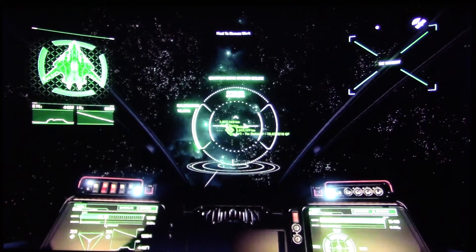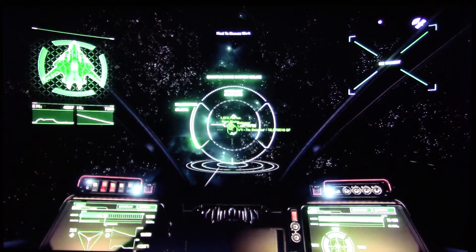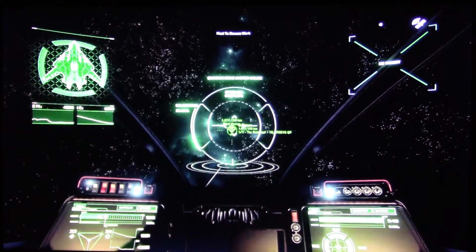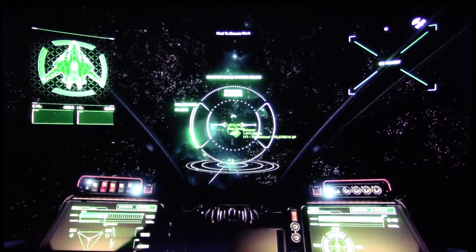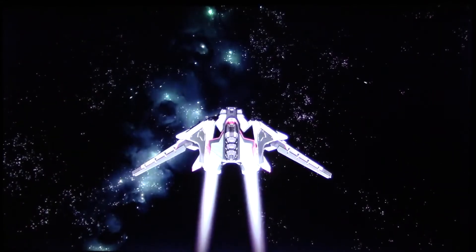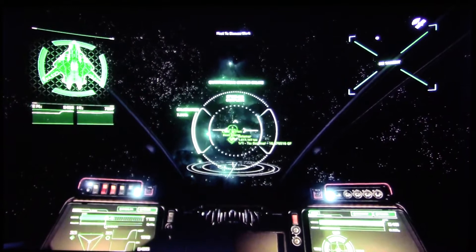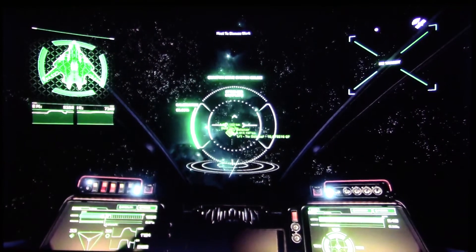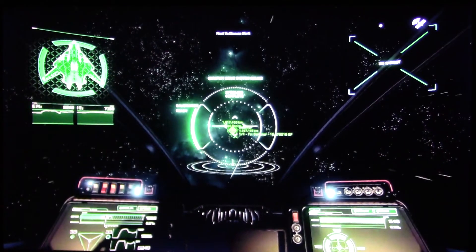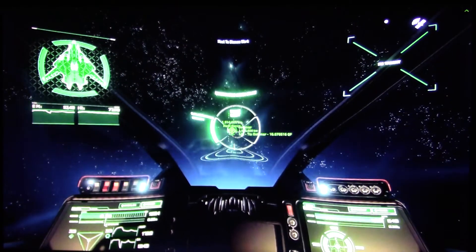One thing that throws a lot of people off is when you click on something like a specific station you want to go to, and the nav computer redirects you to a point like Crusader or a moon. That's because the hierarchy goes planets, moons, and then stations. So before you can get to the station, you have to travel to the closest planet first, then the moon the station is orbiting, and then the station itself. Some people don't like this and just want to go from any spot to another. But this feature sets up a certain kind of pathing that allows a certain form of gameplay to emerge — for instance, how would pirates be able to set up interdiction traps if there were no paths for people to be traveling along?